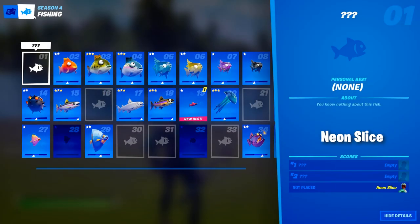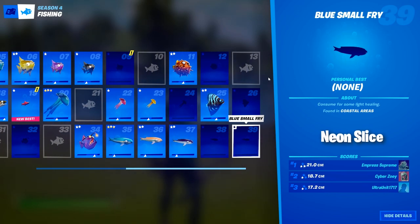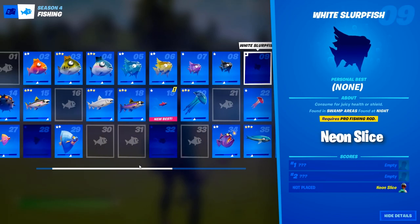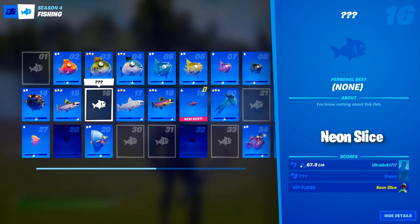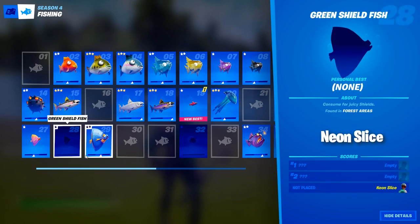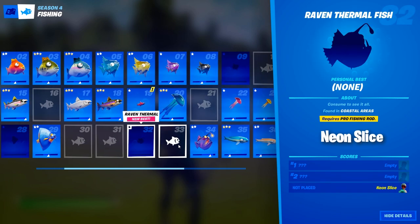The first thing to note is that by opening up our map and scrolling to the right, we have access to our collection book. In here, you will find information about all of the fish you've caught or have found in the world, while fishing or by simply playing. There are a total of 39 fish, all of which have different qualities and some even give you special abilities.